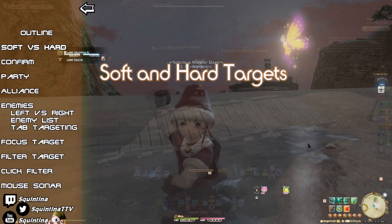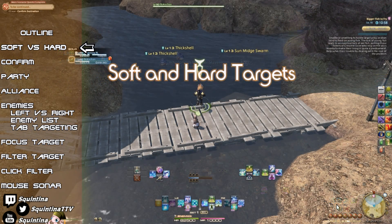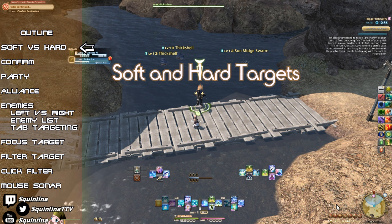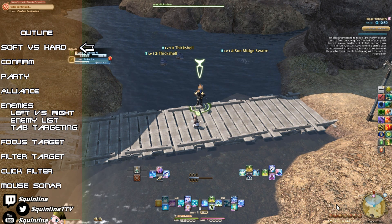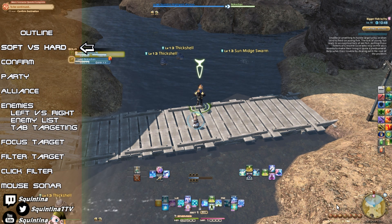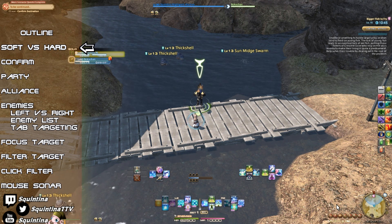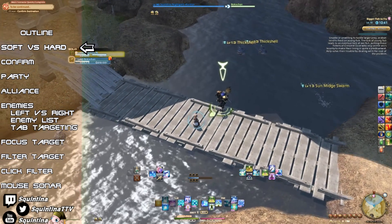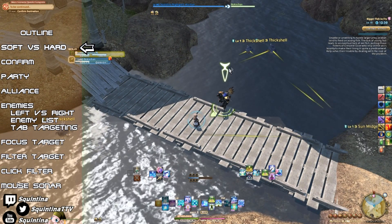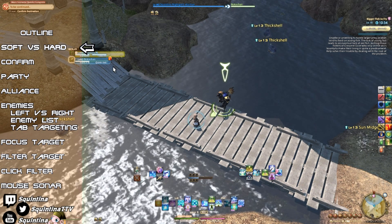Let's talk about permanent and temporary targets. As you can see, I have my chocobo in my party and I have him selected as my target. I will now use my d-pad to select myself, but I will not press confirm. My chocobo has the permanent target, which is why he has the targeting arrow, the target reticle, and his name on the list has a full border.